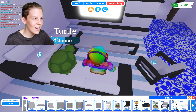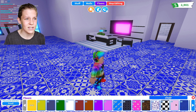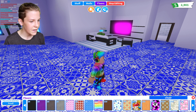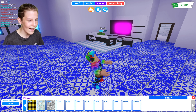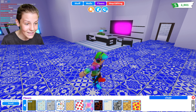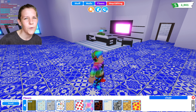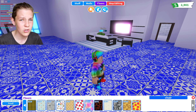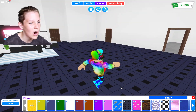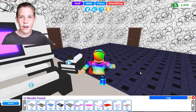Me and my turtle can just sit and watch TV together. I'm going to see if there's any nice flooring I can use because this one is a bit bright. There's one for ten thousand dollars that looks like a massive pepperoni pizza on your floor — I don't think that's worth it. I think this floor looks pretty cool, and then I'll go into walls and find something good. I think I might use this one — it looks really cool.